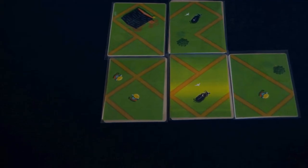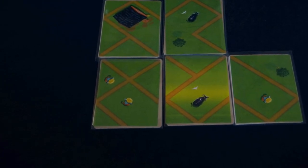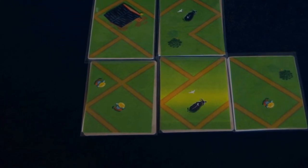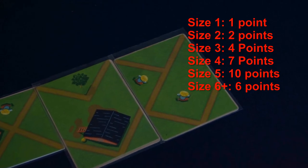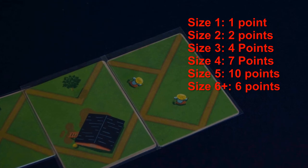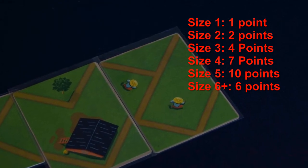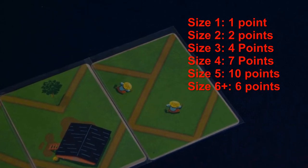Once all cards are gone, players continue on to end of game scoring. Players score points based on the size of their successfully enclosed rice paddies. The size of a paddy is determined by how many squares are within the enclosed space. Each house within that area adds plus one to the size. Size 1 paddies earn 1 point, size 2 earn 2 points, size 3 earn 4 points, size 4 earn 7 points, size 5 earn 10 points, and any field that is 6 or more in size earns only 6 points.